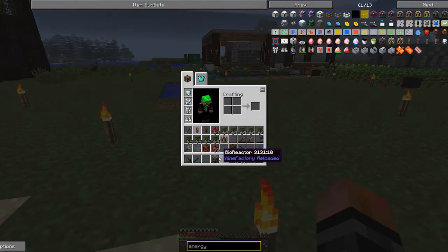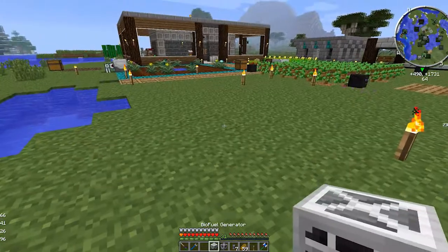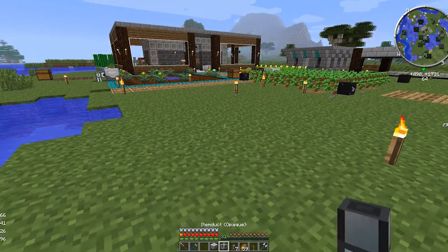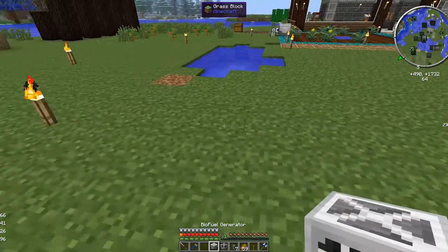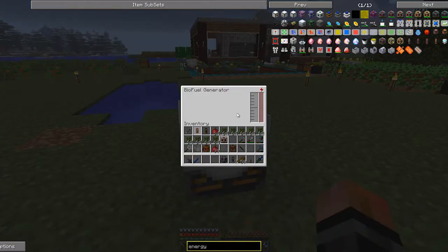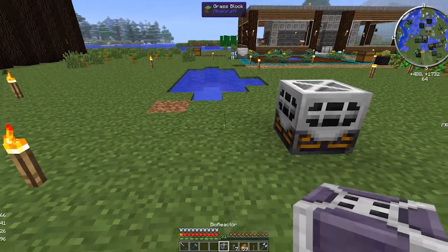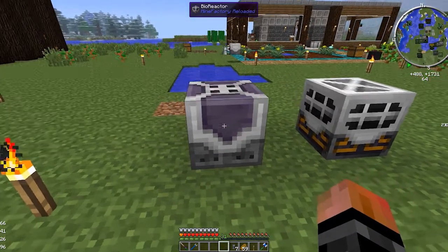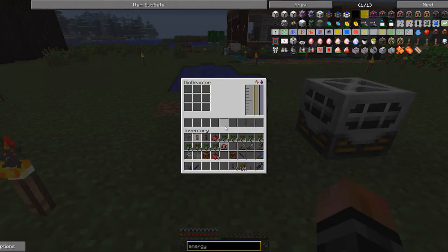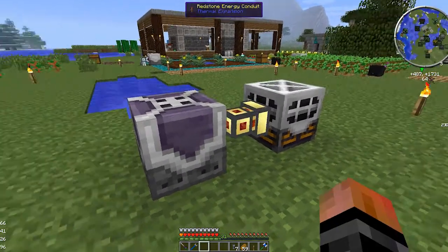What you need here is the biofuel generator and the biofuel reactor. The biofuel generator is what you're going to get your power from, so put that down, then about two blocks away put down the bioreactor — that's what you'll put all your input material into. I'm also going to grab this redstone energy conduit.